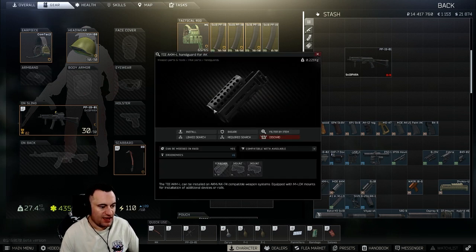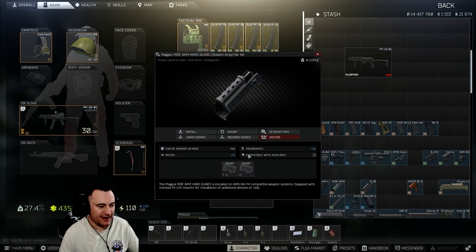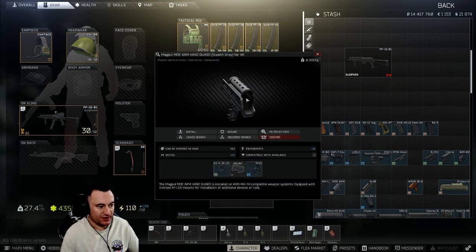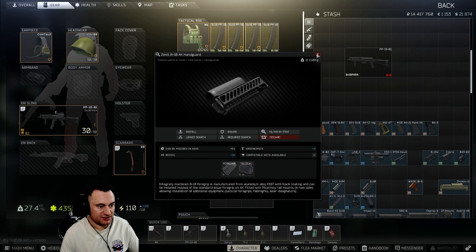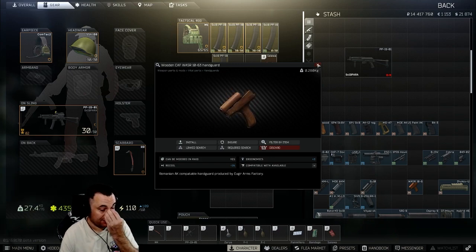You do have other handguard options: the AKML gives you really good ergo, the B10 is somewhere in the middle giving both ergo and recoil reduction, and the MOE handguards give your highest ergo and recoil numbers. With the MOEs, remember you need rails or Magpul-compatible attachments — you can use the 401 then go to the Swift, but you need a side rail to attach lasers. The B10 has a bottom slot with slightly better stats. And there's the wooden handgrip if you're memeing, which technically gives you a foregrip.